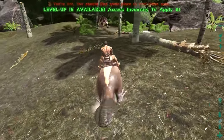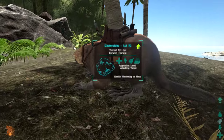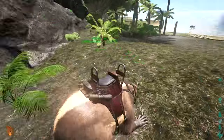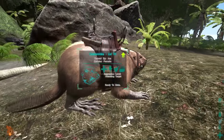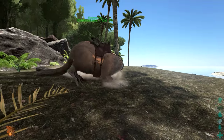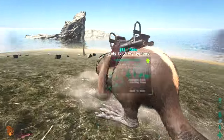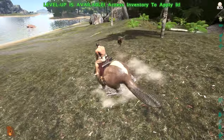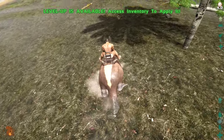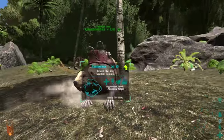If you set him on Wander, he'll go ahead and harvest wood on his own. Let's try that - hopefully he'll go over to that tree. There's a Dillo attacking - actually, that's a perfect opportunity to show off his attacking skills and see how quickly he can kill a Dillo. By the looks of it, not too quickly. It was a level 27 Dillo, so nothing too insane. I can put him on Wander.